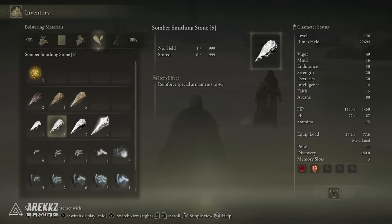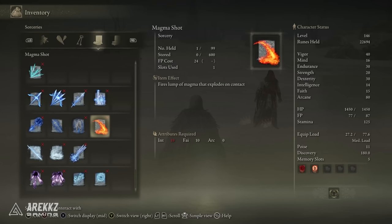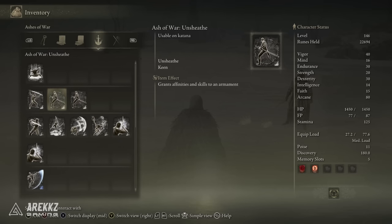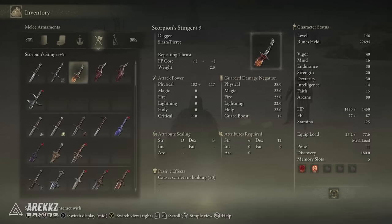What can you not trade? Quest items — you can't trade medallions that give you access to portions of the game. You can't trade Great Runes or any big noteworthy quest-related items. But largely speaking, if you're using this functionality you're probably going to be trading weapons, armor pieces, or maybe some runes.